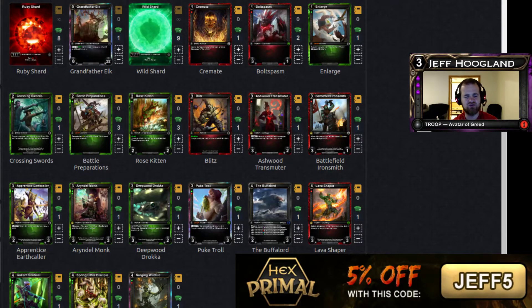I must say I've really come to enjoy this format as I've learned it more and grown with it. At the beginning of the format, I was pretty confident that the Diamond Sapphire Flyers deck was just the best mid-range control deck, and these aggressive decks weren't particularly good. But the more I've drafted and played with not only the Ruby Wild, but the Diamond Wild and Diamond Ruby aggressive decks — with Marzul and Grandfather Elk as the primary champions — I've really grown to like them, and they're powerful choices in the format.